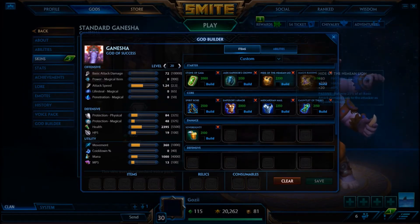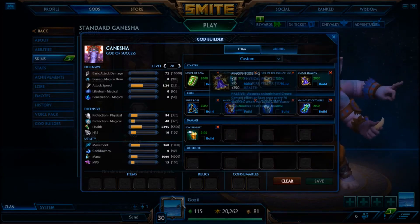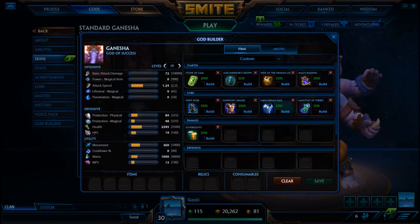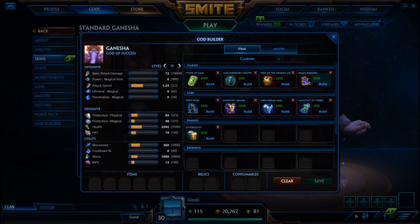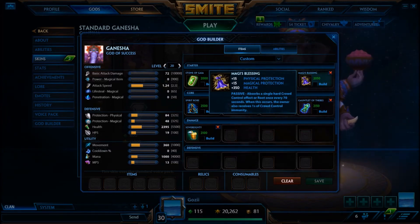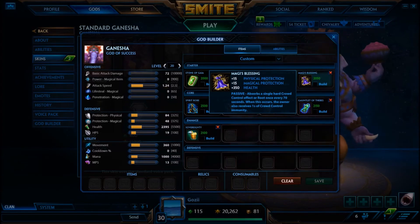An interesting combo is pairing Jade Emperor's Crown with Hide of the Nemean Lion — another cheap item you could absolutely go third. Together these two items give you 140 physical protections for 4,350 gold, which is pretty good. Magi's Blessing is another option — it gives you 350 health right away, the same as Mid Guardian Mail. You don't get as many magical protections, but early game those protections will still be great.